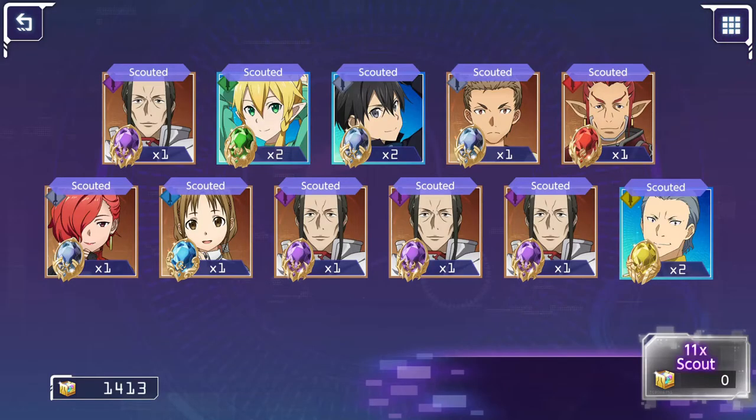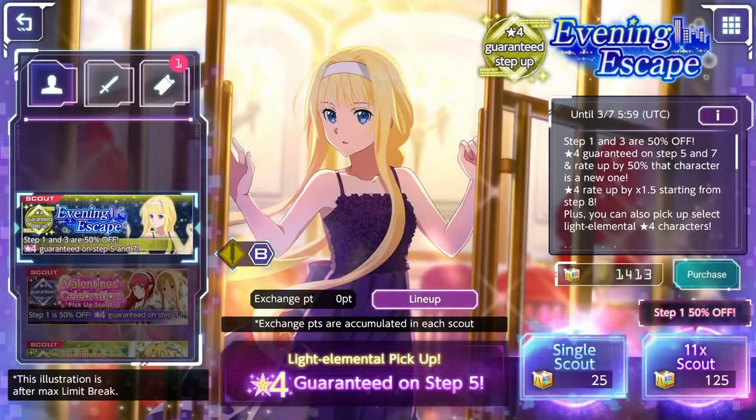Let's skip the free scout since we didn't get anything - it is a free one so we won't waste any time - and let's get into the Allies gacha.